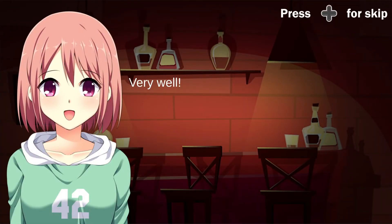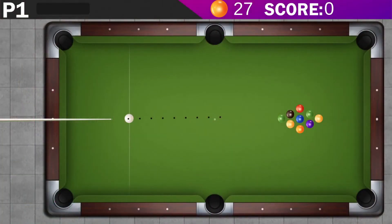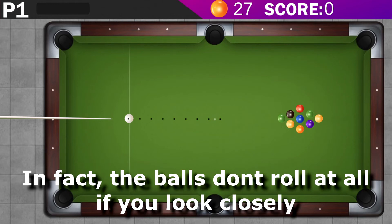Not only is the story beyond short and you don't even play against any kind of opponent, but the trial and error in this game comes mostly from the controls because they feel too heavy. Or rather, the balls themselves feel heavy — they don't seem to roll or bounce properly.